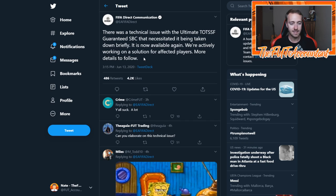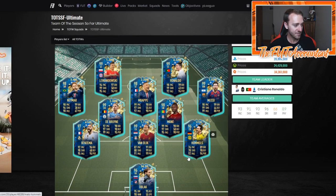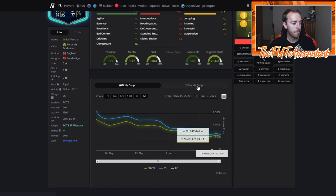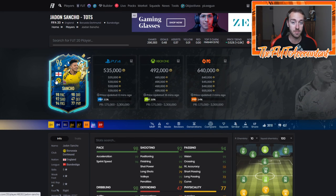EA tweeted there was a technical issue with the Ultimate TOTS Guaranteed SBC that necessitated it being taken down briefly. The real issue — if you were watching streams or on Twitter — was that so many people were packing Jude and Sancho. Sancho was getting packed all over the place at basically the same drop rate you'd expect for Oblak Summer or Immobile. He absolutely tanked in price because he was getting packed so much.